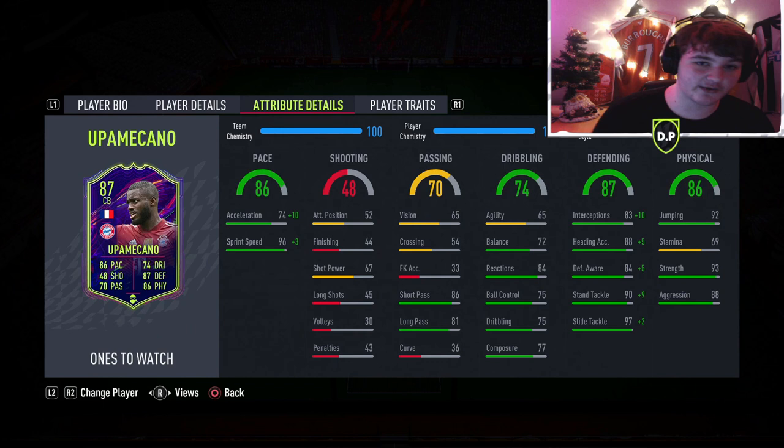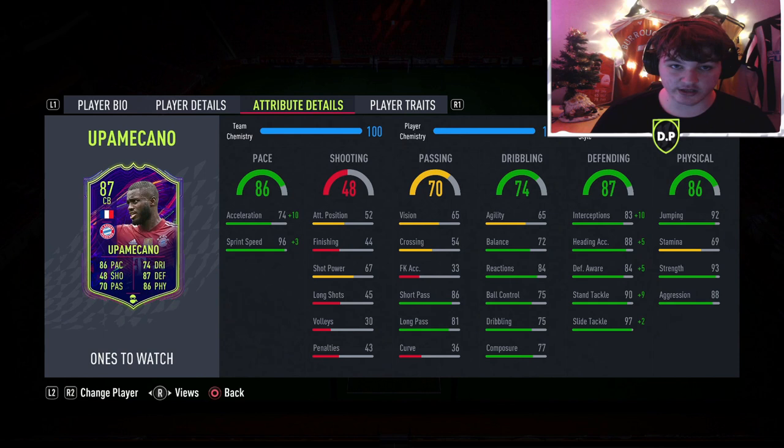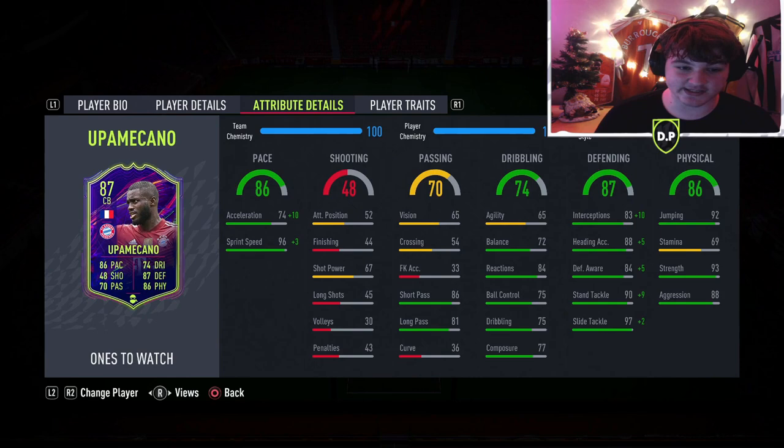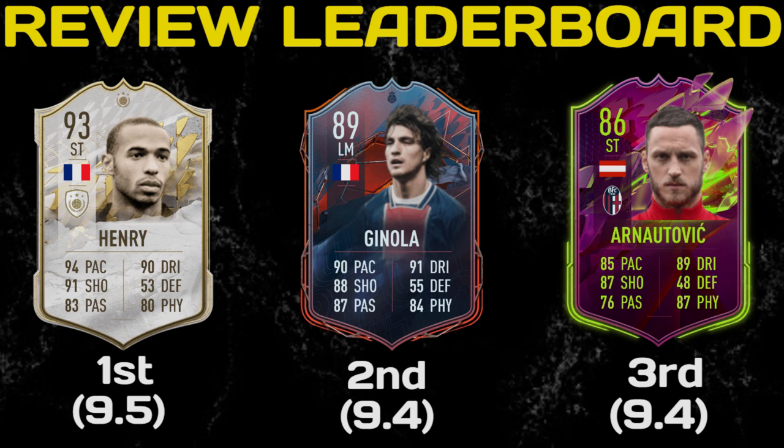Dribbling isn't too bad with 72 balance, but most importantly for a centre-back, you really just want to pay attention to the reactions — he does have 84 reactions. Defensively, he's unreal. His stamina at 69 is fine for a centre-back. You really want to look at his strength and aggression: he's got 93 strength and 88 aggression, which is absolutely perfect. Defensively with a shadow, 93 interceptions, 93 heading accuracy with 89 awareness, and he goes to 99 stand tackle with 99 slide tackles. That is coming in at 230,000 coins. Is this card worth it and will he rank in the top three of the player review leaderboards?